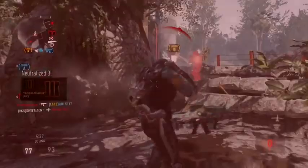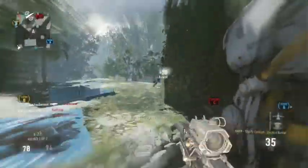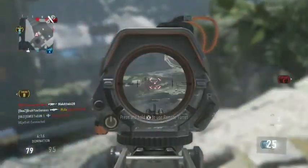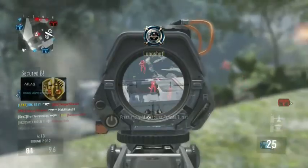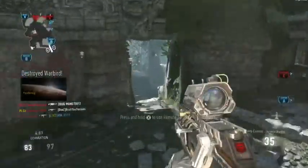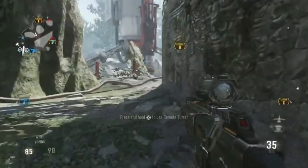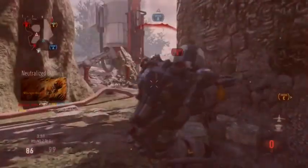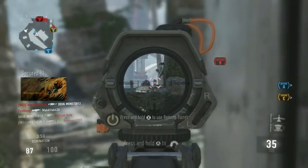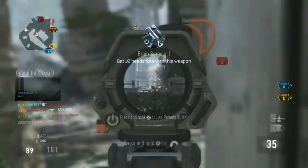The AMR9 is a variable damage per bullet weapon. At any range shorter than 8 meters, the AMR9 will deliver 34 damage, netting a 3-shot kill or a 1-burst kill in Hardcore game modes. At any range between 8 meters and 25.6 meters, it will deal 20 damage, netting a 5-shot kill or a 2-shot kill in Hardcore. Past 25.6 meters, the AMR9 will deal 19 damage, netting a 6-shot kill — or 5-shot if 4 bullets are headshots — or a 2-shot kill in Hardcore.